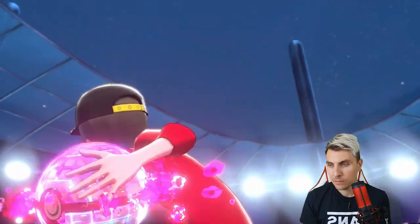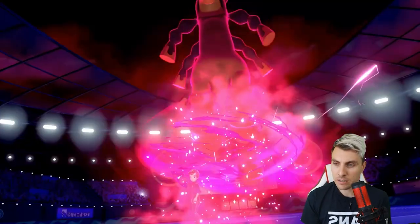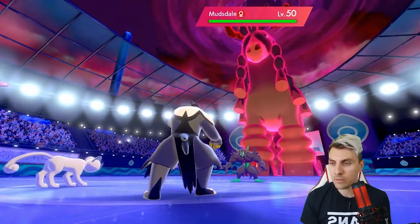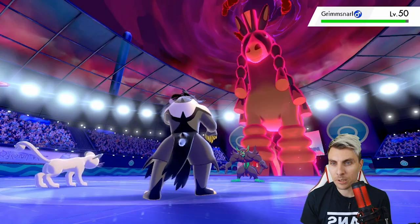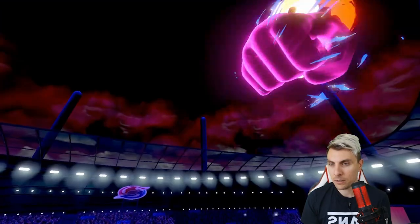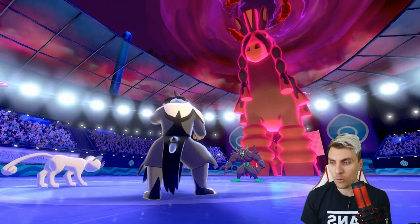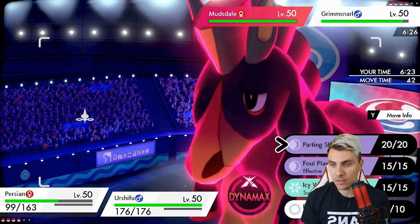They're going straight for Dynamaxing the Mudsdale. I think Max Knuckle would make sense into Persian here - we should take it and go for Surging Strikes into Mudsdale the next turn. We don't really care about the screens obviously with the crits we'll be getting. Max Knuckle goes into Persian as expected - our sash stays intact, which is the main thing.